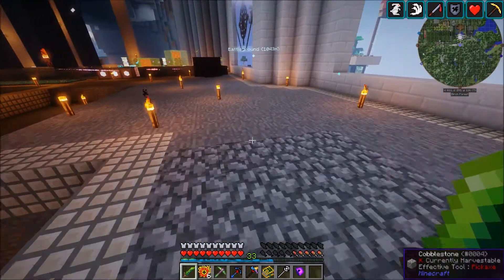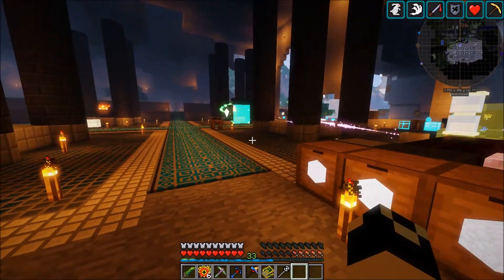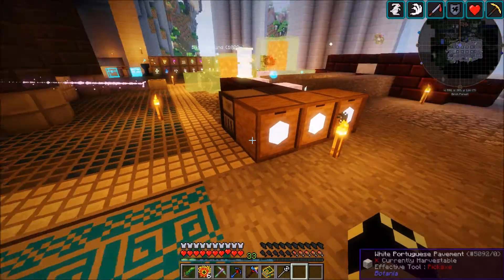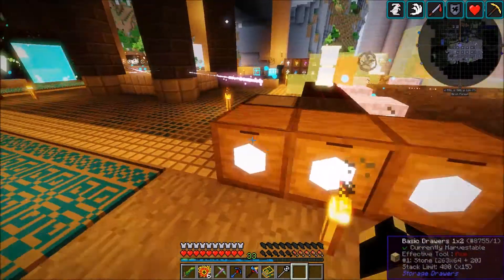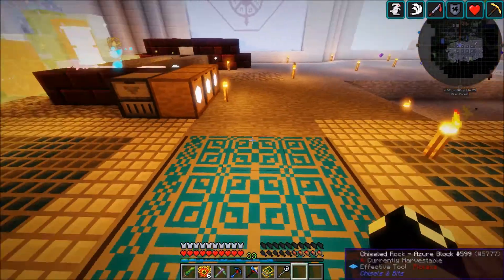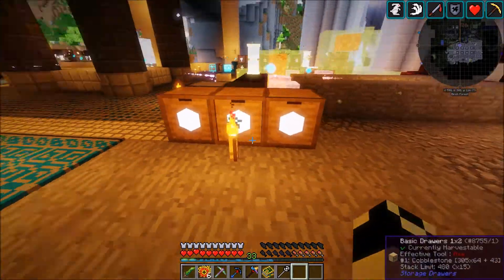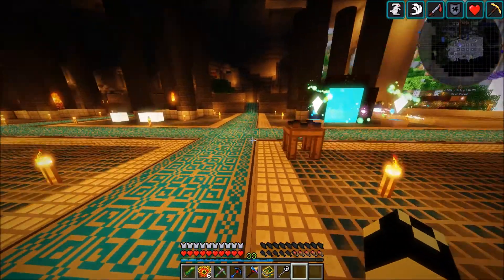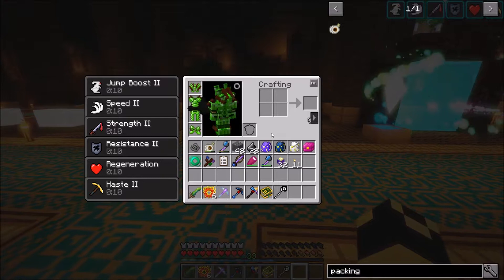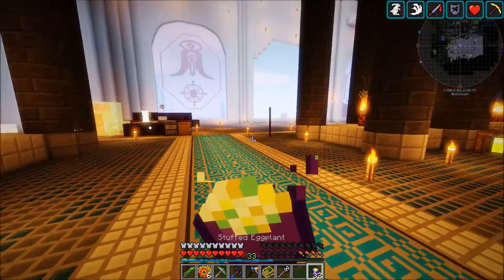I did move our storage drawers over here because I want this so that you can kind of walk through here instead of having them right here. This area won't necessarily be accessible — I put them here so we can kind of just move between and have access to these.